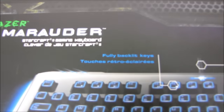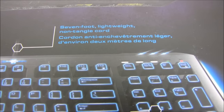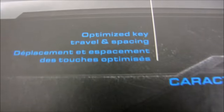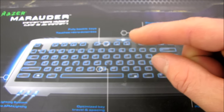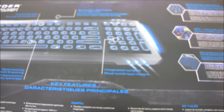Fully backlit keys. 7-foot lightweight non-tangled cord — we've covered that. APM lighting system — covered this too. Optimized key travel and spacing. So what Razer is basically saying is that the key travel — the distance between not being depressed and being pressed down — is optimized for presumably RTS gaming.